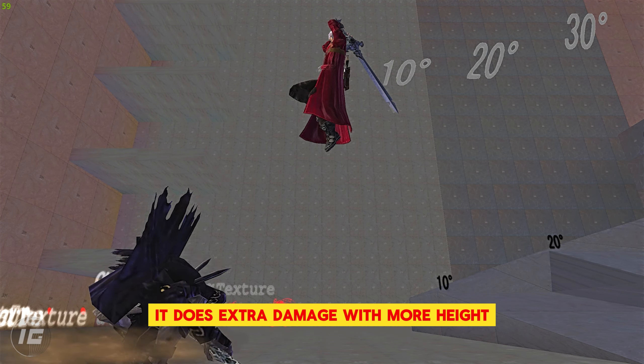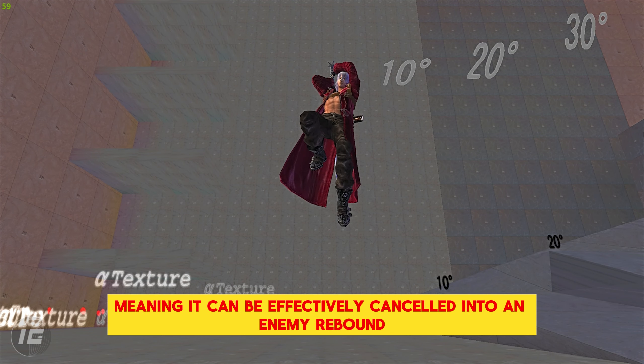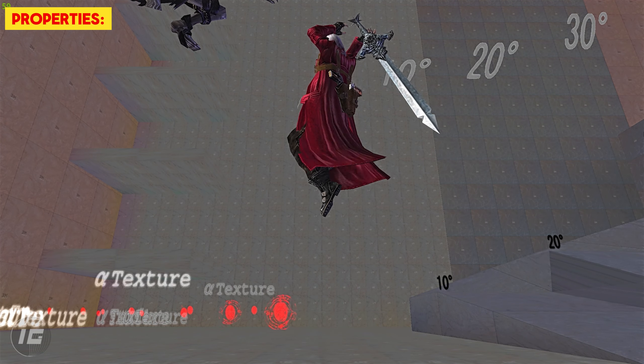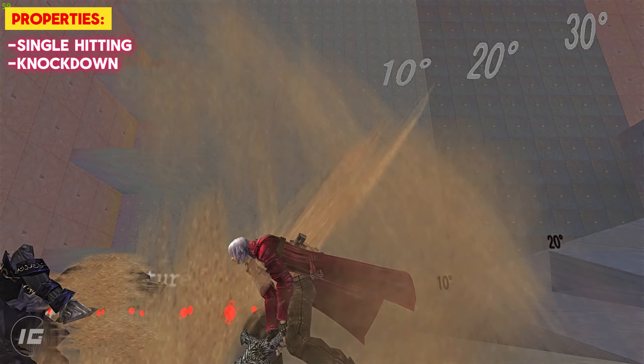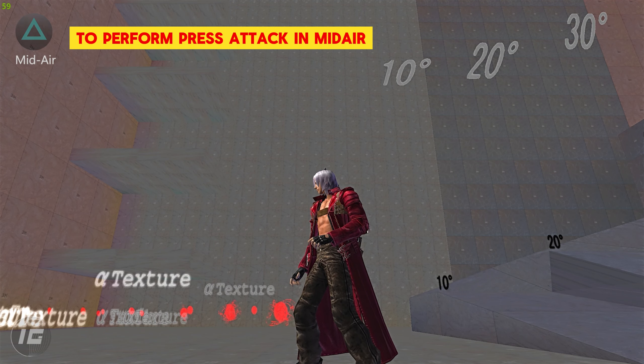Does extra damage with more height, up to a certain limit. This move is reboundable, meaning it can be effectively cancelled into an enemy rebound. Single hitting, knockdown, distance growth, reboundable. To perform, press attack in midair.